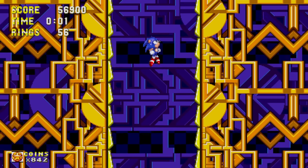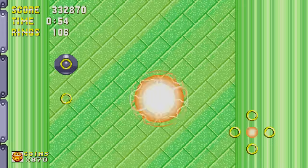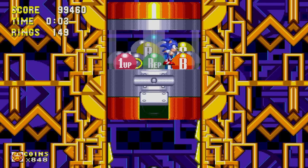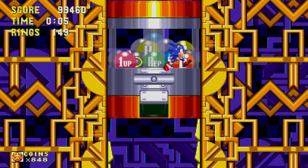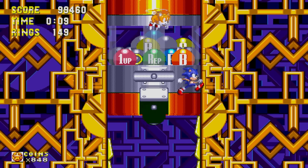After passing lampposts with 20 or more rings, jump into the stars that appear to enter one of the three bonus stages. Here, you'll be able to gain items, rings, extra lives, and more. In the Gumball bonus stage, use bumpers on the side to reach the top and turn the machine's lever. After doing this, an item might drop. The bumpers will disappear right after you use them, so try to get as many items as you can.